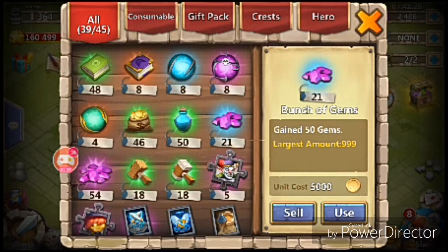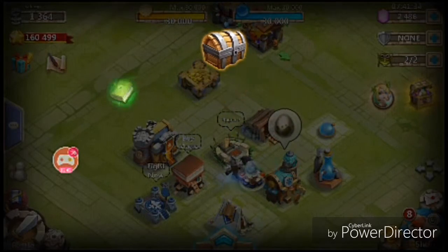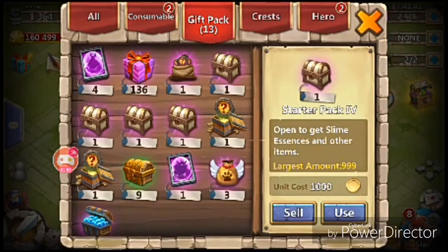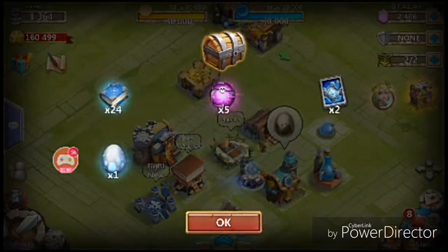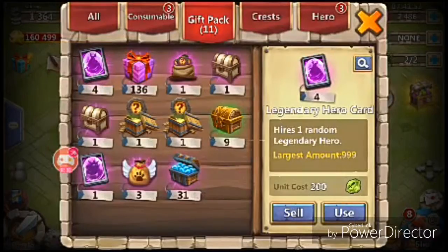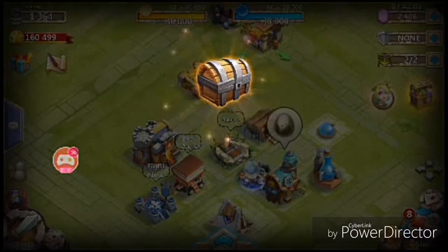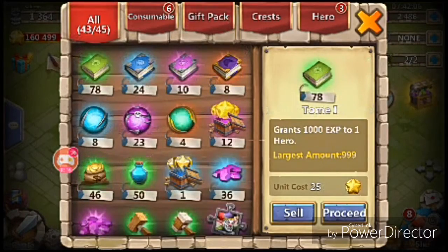Now let's open the starter packs. Okay, didn't go to gems. Starter pack three — some gems, gonna get some hero cards as well. No gems and no heroes. Again, some gems, an Atlantis card, talent refresh card, no gems. This is the final starter pack — going to get a legend hopefully, and some gems as well.